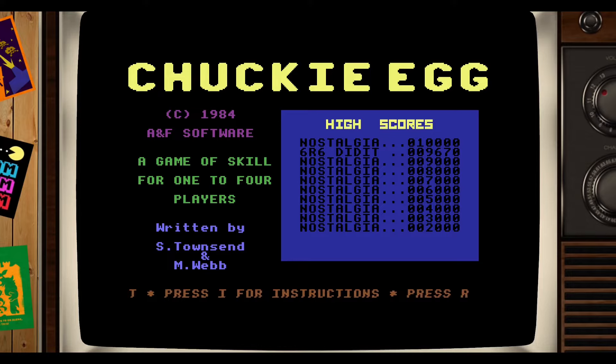Each level you must collect all 12 eggs that are positioned across the level. You need to do this before the countdown timer reaches zero. There are also hens patrolling each level, and if you collide with them it's instant death. If you fall off the bottom of the level through one of the gaps you also lose a life. There are seeds across each level which stop the timer for a bit, but the hens are also looking to eat that seed.